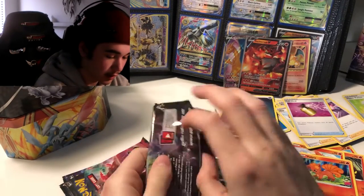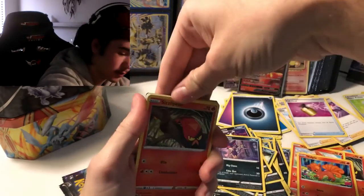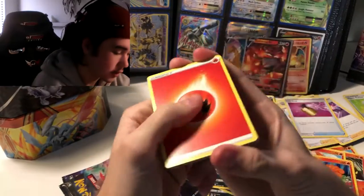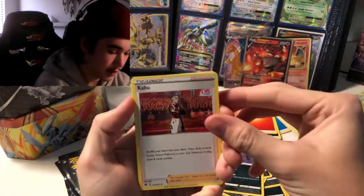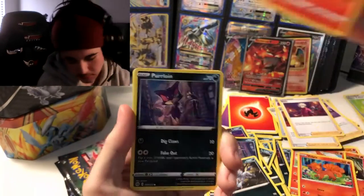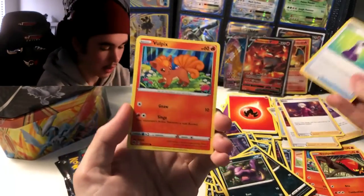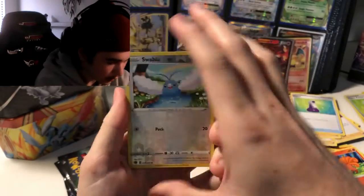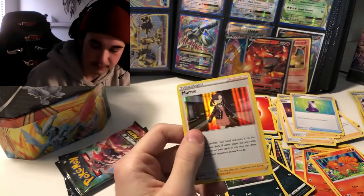Sorry about that — the camera died and I don't want it to do that again. The show must go on. Three last packs, hopefully we get anything but just a normal rare. Fire energy. We have Kabu, a trainer card, Absol, Sizzlipede, Purrloin, Cans, a Potion, Vulpix, a reverse holo Swirlix, and our rare is a holo Marnie. Still only one hit so far from the ultra rare slot.